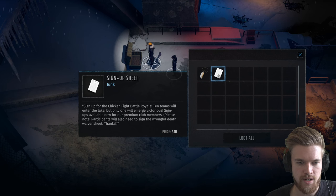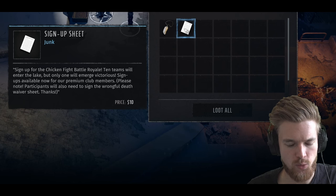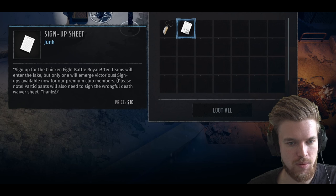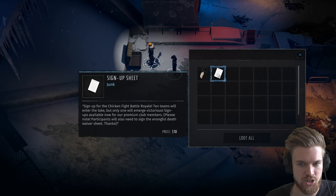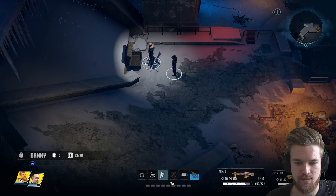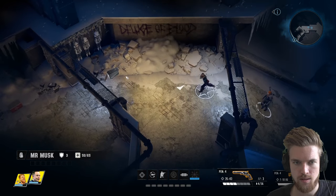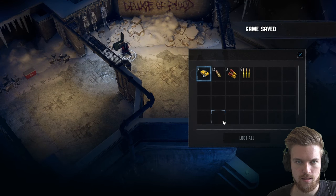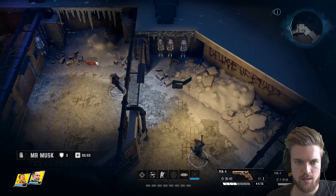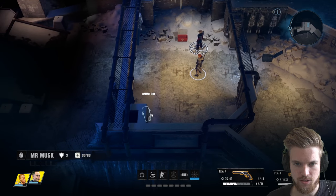That doesn't sound good. We find a sign-up sheet for a chicken fight battle royale — ten teams enter the lake, only one emerges victorious, participants must sign the wrongful death waiver. A Rabbit's Paw trinket gives critical chance plus three — we need to give that to Elon. Let's swap the camera around and head up this hill. More loot — more ammo. Hopefully our commanding officer helps us out when we go inside this area.